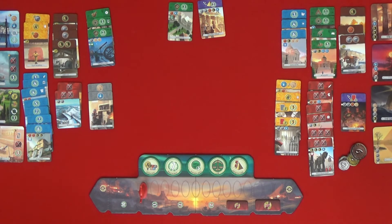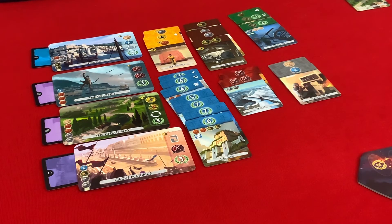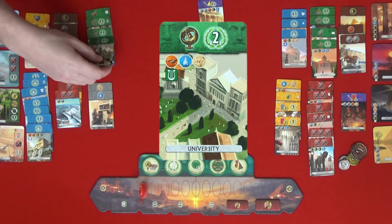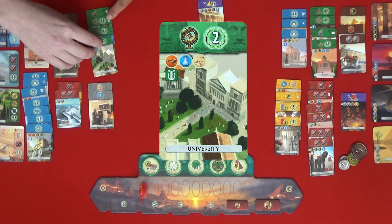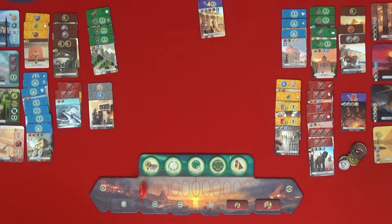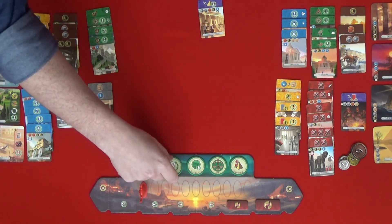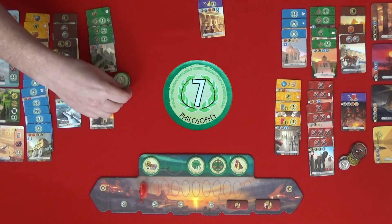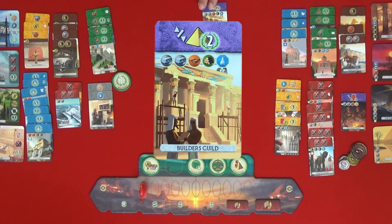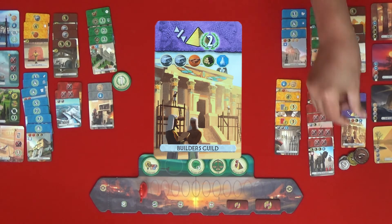I don't have a brick and you took away all of my money. I think I'm going to build the university — you have this linking symbol and now I've got two symbols. I can take one of these — the only one that makes sense is to take the philosophy to give me seven. I will take this: two stone, one brick, one wood, and one glass. And that will give me another eight points.